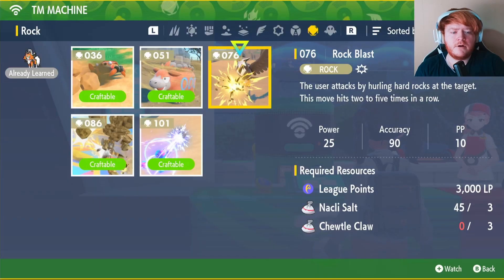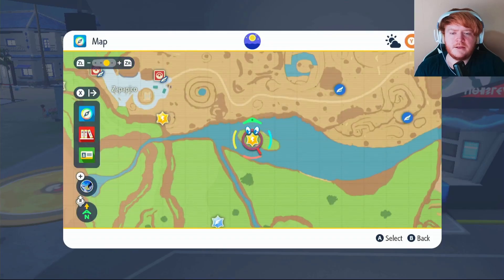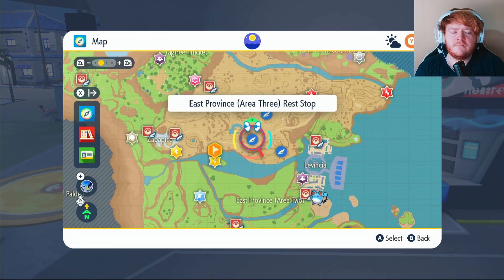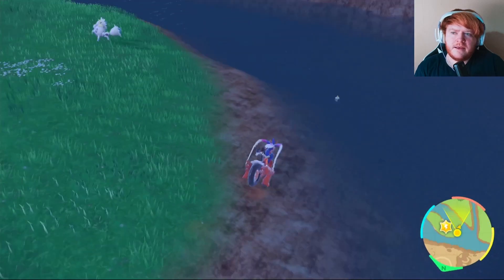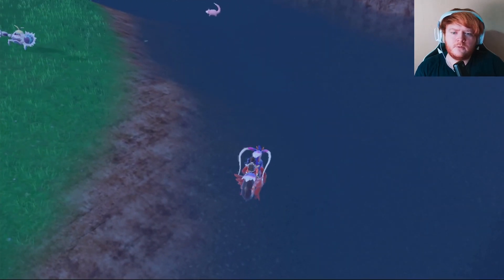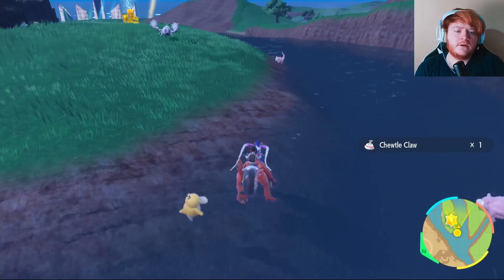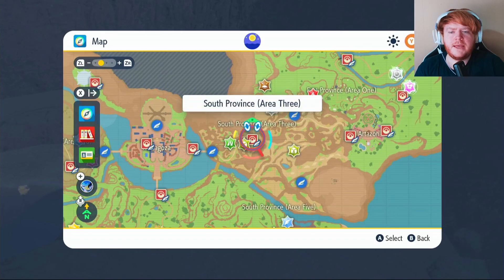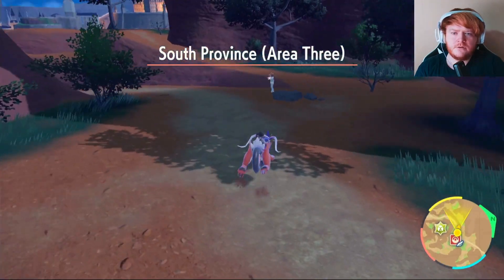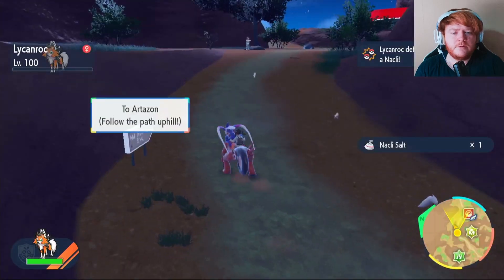Next up is TM76 Rock Blast. You'll need 3,000 LP, three Nacli Salt, and three Toedscool Claws. To get your Toedscool, fly over to East Province Area 3 rest stop — once you land on this small island, look in the water around it to find Toedscool. Run into them and take them out for the Toedscool Claws. For Nacli, head to South Province Area 3 and look around until you find one — take it out and you'll get your Nacli Salt.